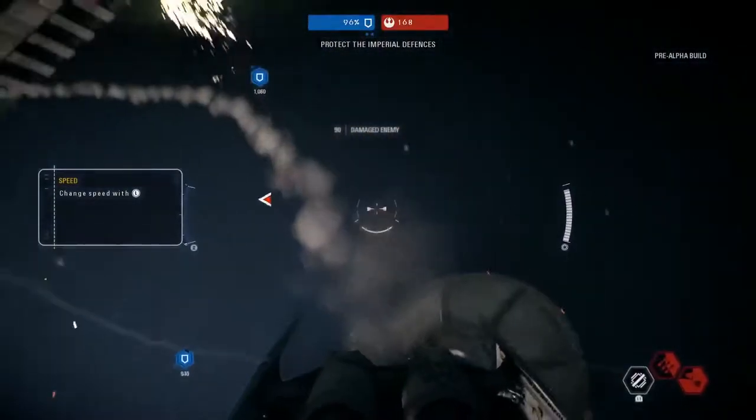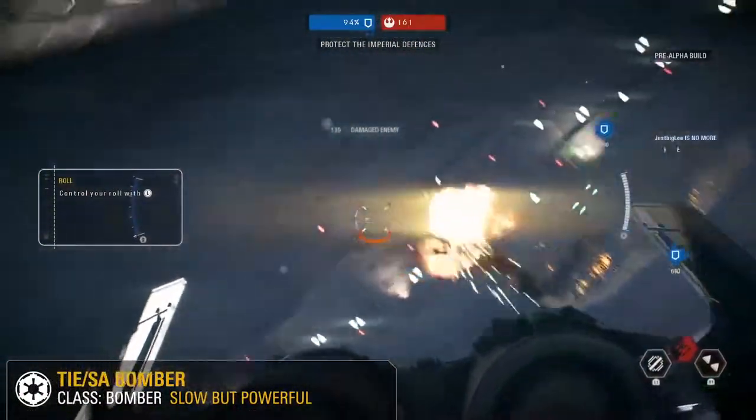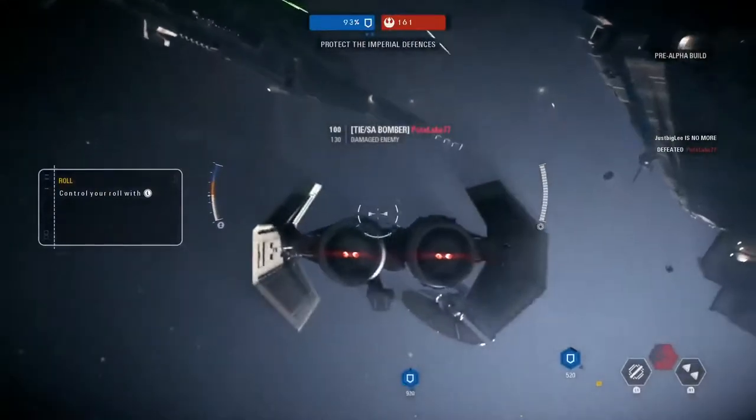An A-Wing getting blown out of the sky by Narwhal Dave. This is a new ship we've never seen before in Star Wars Battlefront — the TIE Bomber.